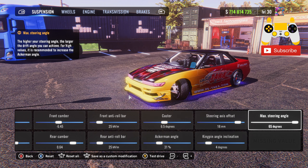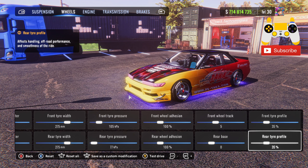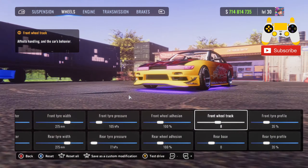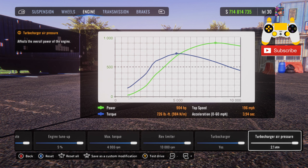For the wheels: front and rear rim diameter will be 18. Front and rear tire width 275. Front tire pressure 105, rear tire pressure 77. Front and rear wheel adhesion 100. Front wheel track 5, rear base 0. Front and rear tire profile 35%. I'm actually going to make the front a little bit wider — I'll turn it up two notches. Actually, I'm going to put the front at 8 — I like my cars to be wide.